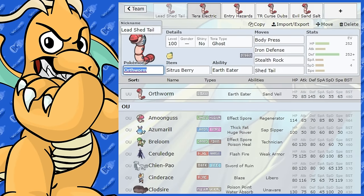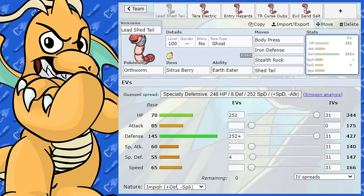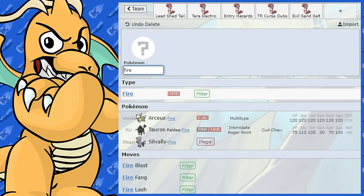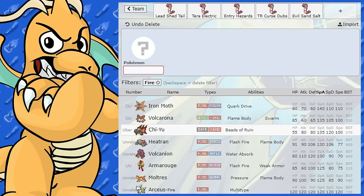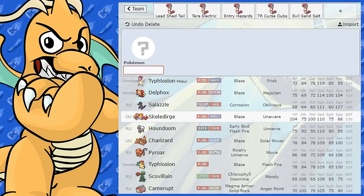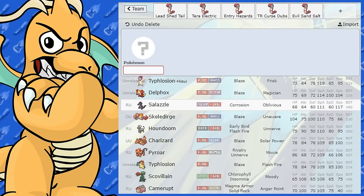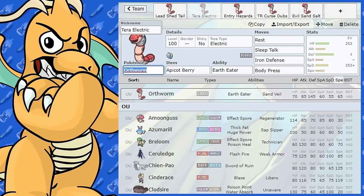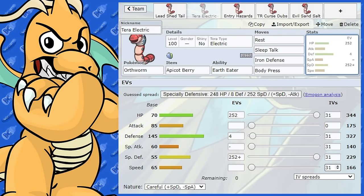Orthworm is pretty easy to counter. Any powerful special attacking Fire-type moves are problematic. Pokemon like Iron Moth, Volcarona, Chi-Yu, Armarouge, Skeledirge, and Ceruledge can absolutely destroy it. Even if it becomes Electric type and has no weaknesses, it's still going to get hit really hard on the special side. Unless you're running a specially defensive set, that's always going to be a concern. This begs the question of whether you can run Assault Vest on it.